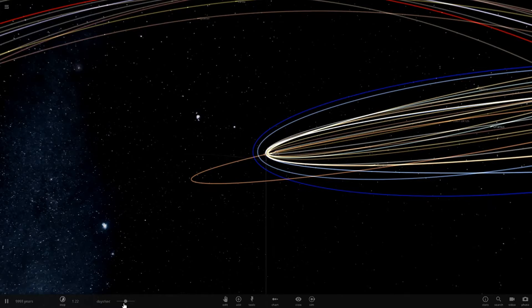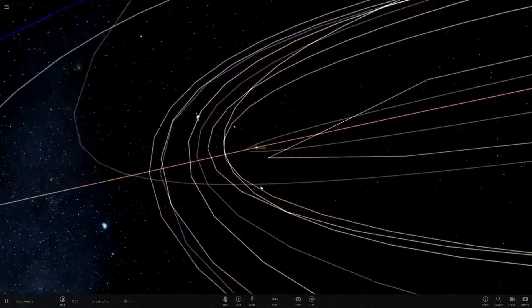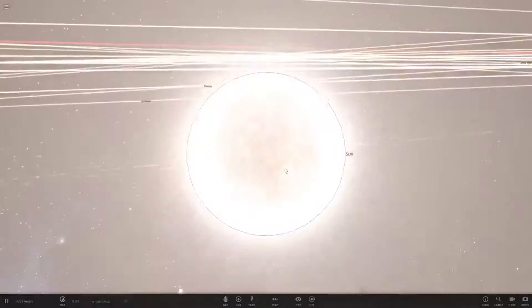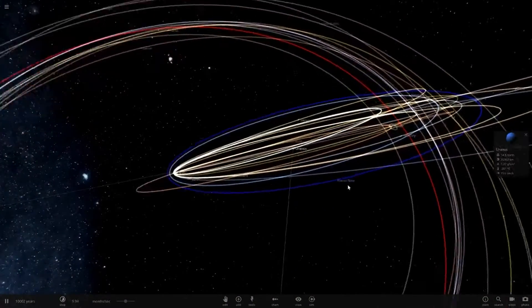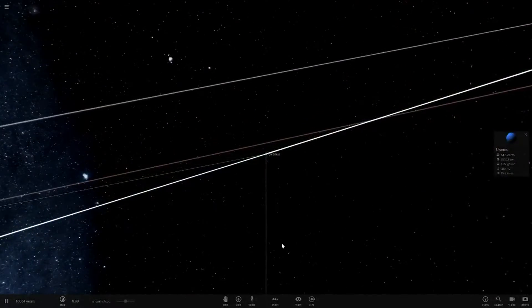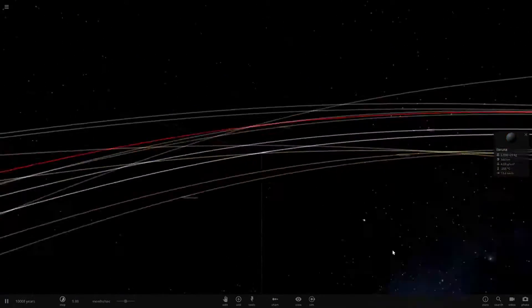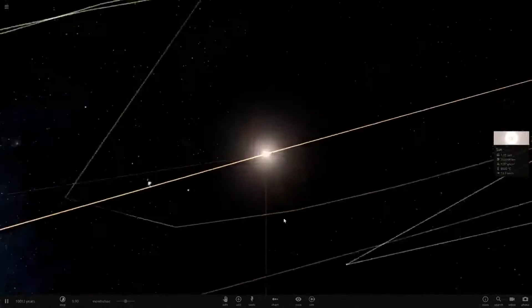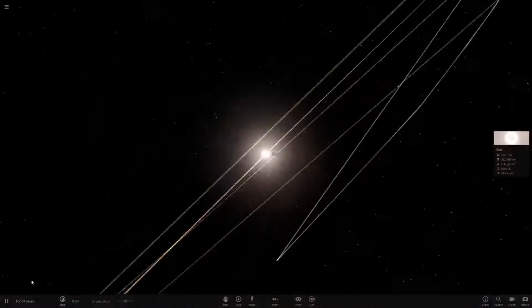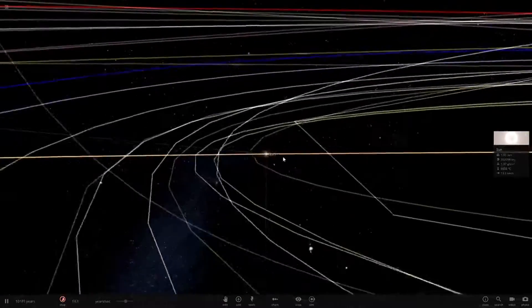No object can sustain life in this solar system now - life as we know it anyway. Maybe there's some life extremely adapted to cold or heat. There must be some sort of life out there - there are signs like stars that are dimming in light. Some people think there are megastructures blocking starlight, or stars that switch on and off. To make a star dim significantly requires more than just a planet passing across it.